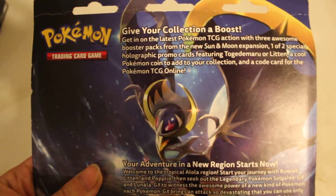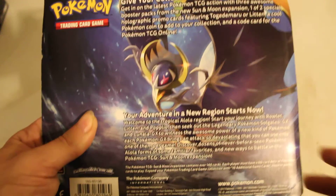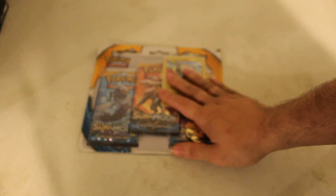So yeah, here's what the box art looks like. This one features a nice Lunala — the Legendary Moon Pokemon. I'm trying to get this in focus. If you want to read it, pause the video. I will have the link down below to Pokemon.com. Also, to ToyWiz.com — I know you can pick this up there. Links will be down in the description.